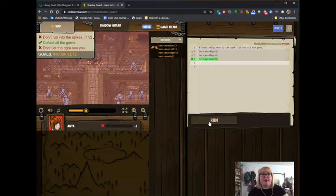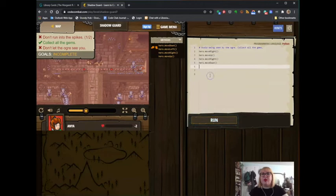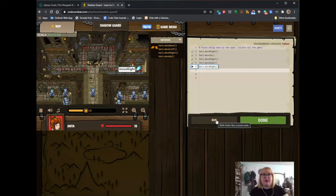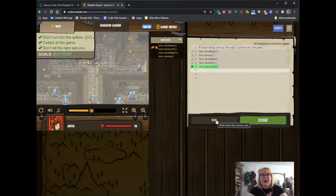I guess we would have had to hide behind the statue. So let's delete this code and try: hero move up, then hero move right, then hero move down, then hero move right again, and see how that runs — move right, move up, move right, move down, move right. Yay! Somebody else came and killed it! So that is how you do it — if it says don't let the ogre see you, literally don't let the ogre see you. When you don't have a sword, you do have to hide.